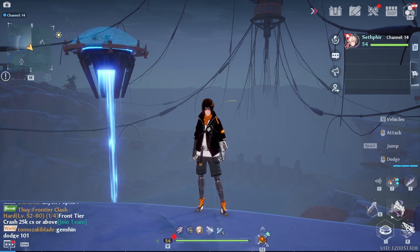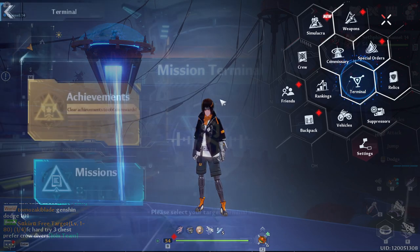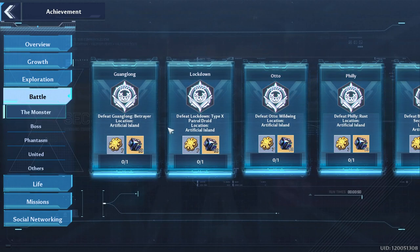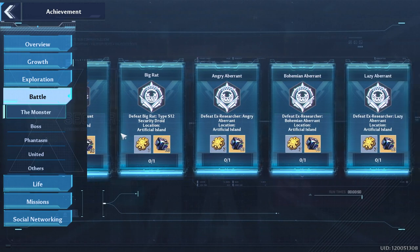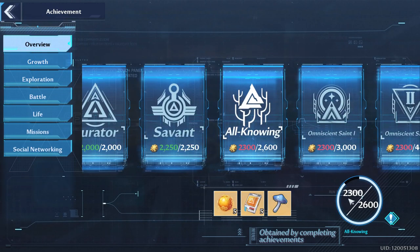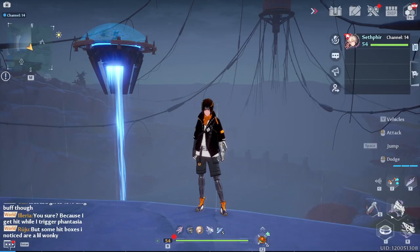For long-term goals, start focusing heavily on achievements and get them done. Do any mount farming and machine parts you need, but achievements are the big concern here. If we do get Artificial Island, new achievements will unlock there and if you still have old ones to backtrack on you won't be happy. Start working on all currently available achievements now, because with Artificial Island and 2.0 coming, achievement point totals are going to increase significantly, pushing us into higher categories.